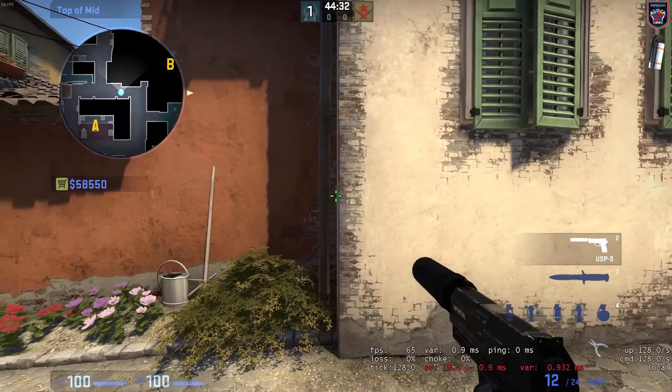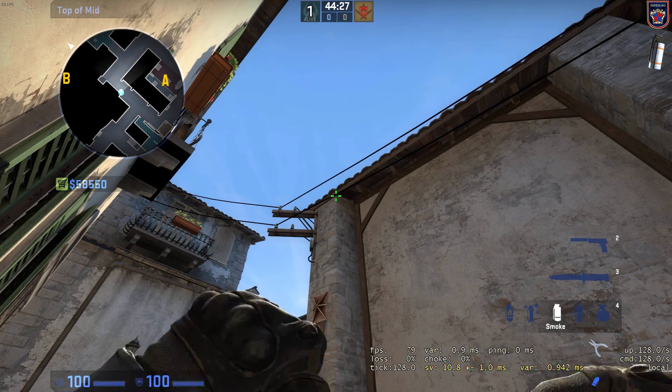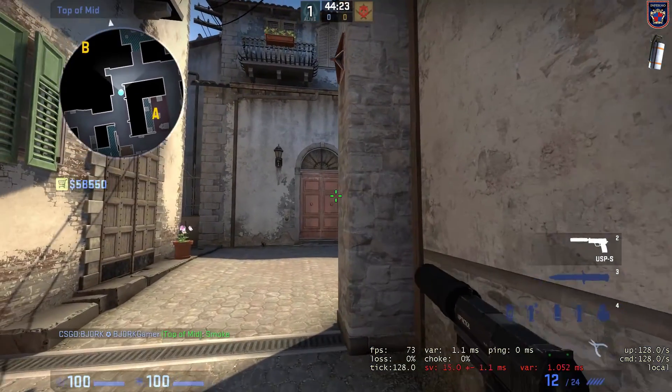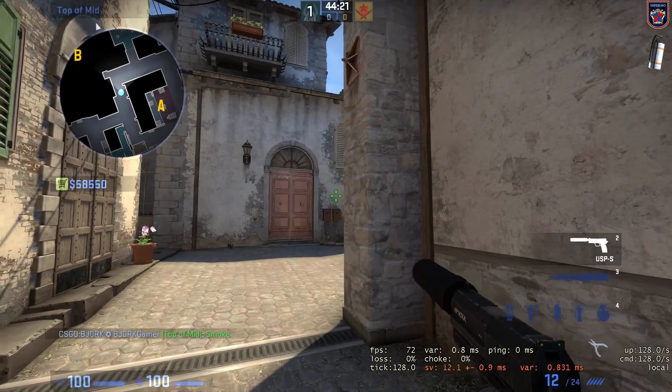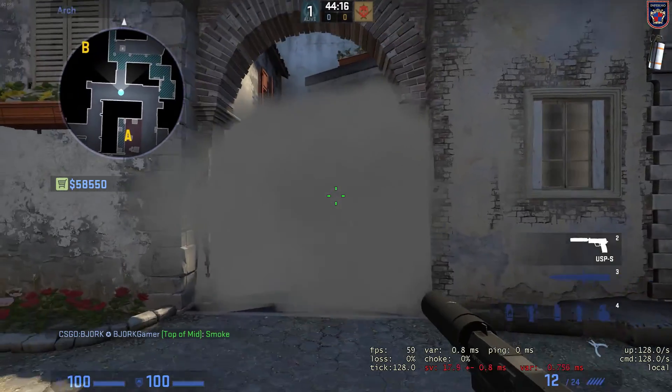Position yourself at the corner of the wall right here and put your crosshair at the end of the stone pillar. You will make a very nice block out of the arc. They can't see through.